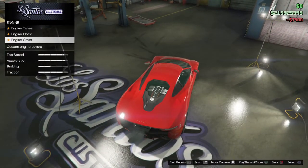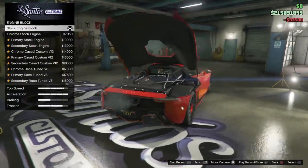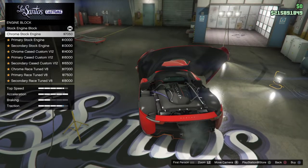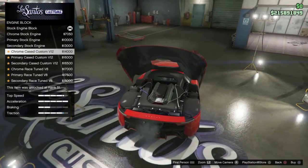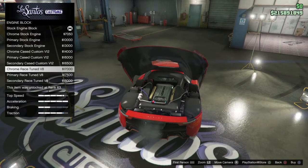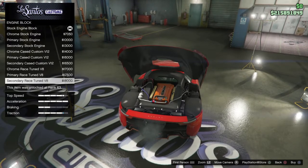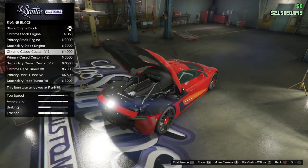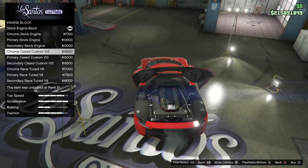Engine block — we got engine tunes, engine block, and engine cover. Engine tunes are $33,500. Engine block — ooh, that's a nice engine right there. We got the chrome, primary, secondary. Chrome case V12, primary case V12, secondary, case chrome V12, a chrome race V8, primary race V8, and secondary race V8 at $18,000. I really don't want to get rid of this but we're gonna go with a chrome V12.